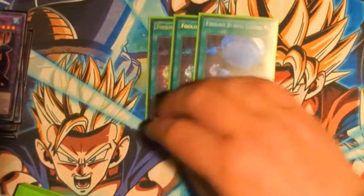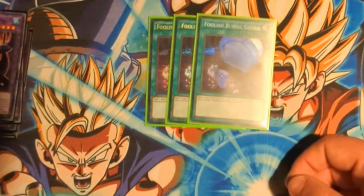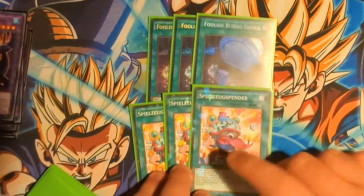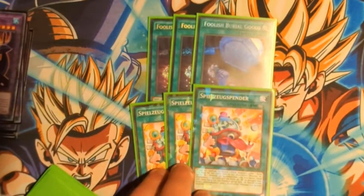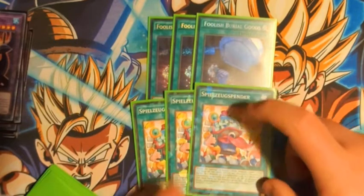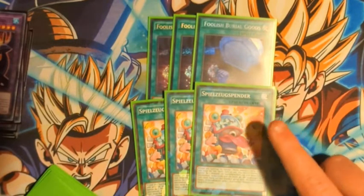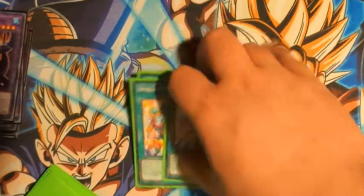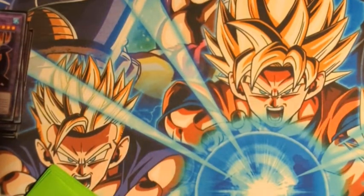Three copies of Foolish Burial Goods — this sends Toy Vendor, and when Toy Vendor sends it to the graveyard you add any Fluffle. This allows you to go into the Wings play to get another free search and draw two while getting a free search. These two cards together are basically extra copies of anything in your deck.